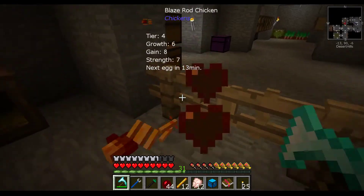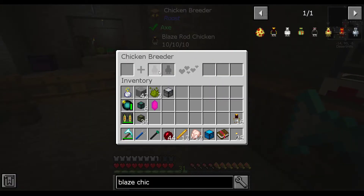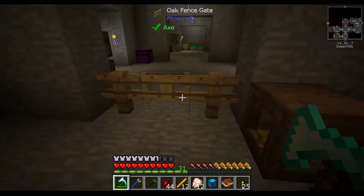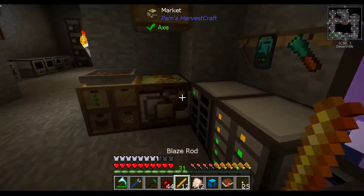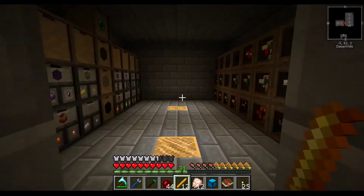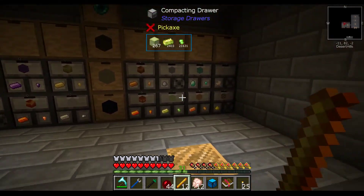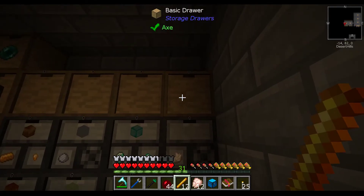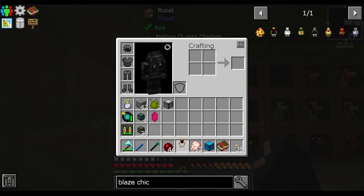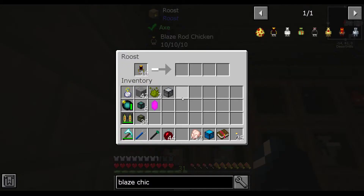Come back here. There you go. Trying to escape your fate. And what we have now is 16 of our 10-10-10 blaze rod chickens. So we can go put these guys downstairs. We can use the blaze rods we just got from killing the chickens to set one of these drawers. Well, I guess that's a moot point, because we don't have any more of the compacting drawers. Bam! There we go! Look at how quick this is running. This actually wasn't too bad to get.